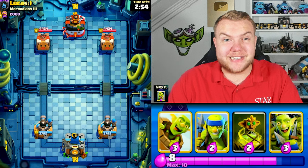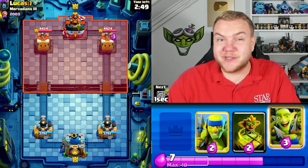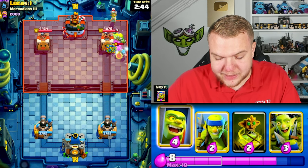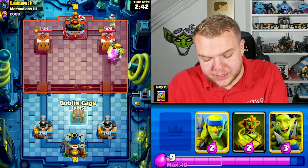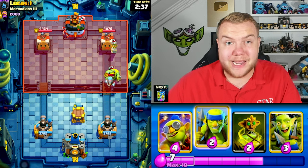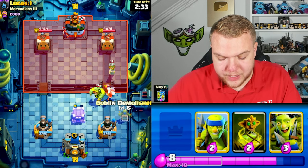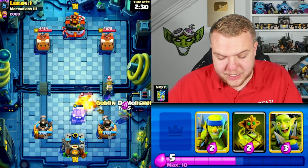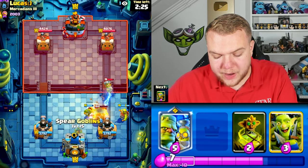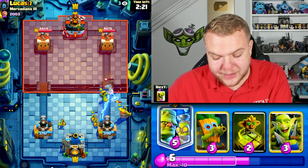Hopping into game number three. So far we're undefeated with this all-goblin deck. Looks like we're up against an ice wizard plus goblinstein deck. After seeing that it's either going to be a pekka deck or a graveyard deck with goblinstein. If it's graveyard that's pretty good for us; if it's pekka it'll be interesting. Going goblin demolisher. He might activate the ability — looks like he does and gets a lot of damage. The ability in some situations is so strong.